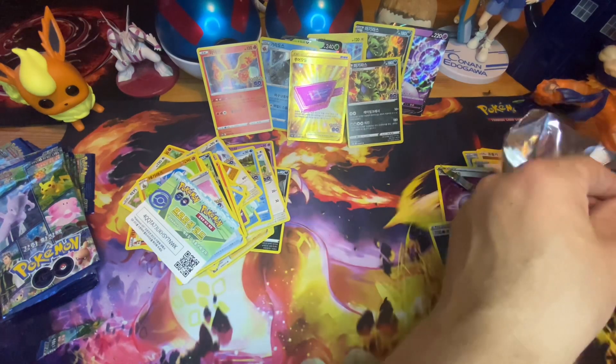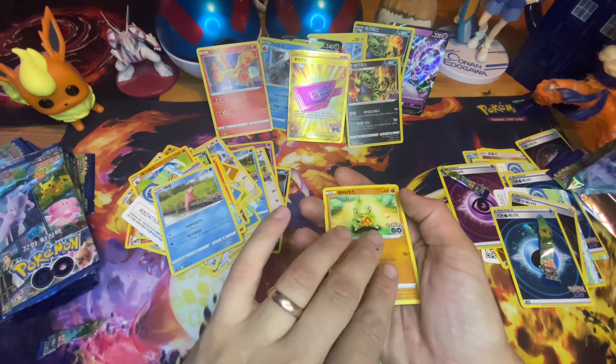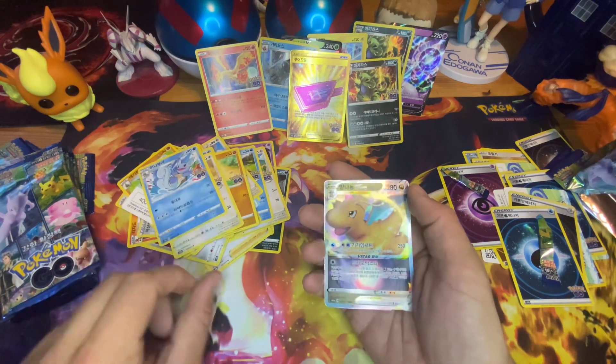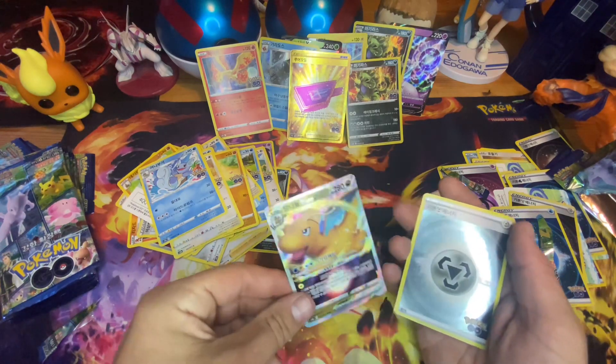Slowpoke again, another Larvitar, P-dub — not many P-dubs this time around. Wartortle. And Dragonite — the star! Nice, looks pretty good.